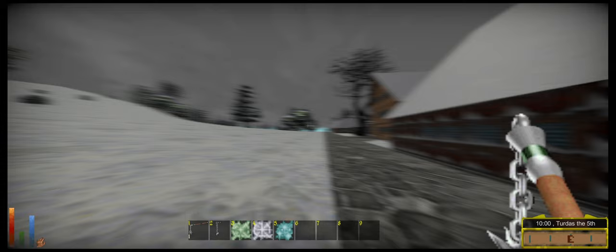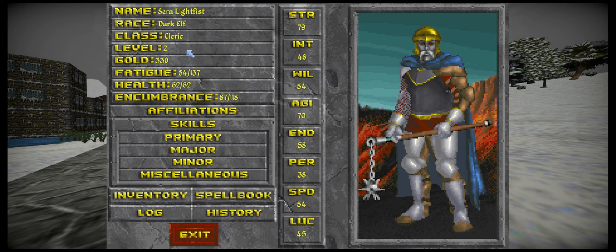Jumping back into the character sheet by hitting F5 — we've got our dark elf cleric, Kara Lightfist, at level two with a little gold. Again, primary skills: you want your primary weapon in your primary skills — whatever you're going to use. I'd also recommend putting Critical Strike in there too. The higher your Critical Strike skill, the more of a bonus it gives to your hit chance. Think of Critical Strike as increasing your chance to hit.